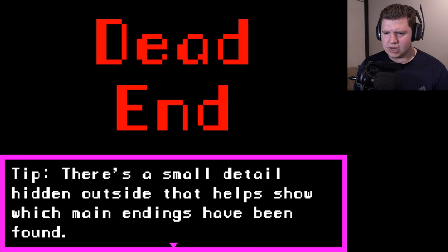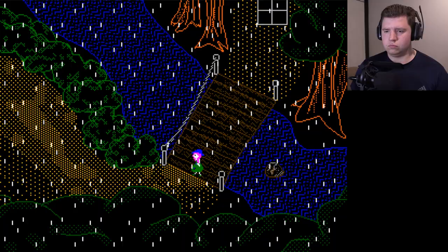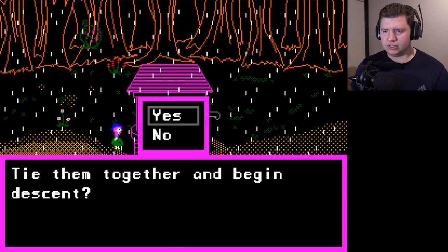There's a small detail hidden outside that helps show which main endings you have been found. Really! All right, this time I need to collect just five pieces of rope. Now there's another plant there — this one looks like it's just growing hot dogs. All right, now I have five pieces of rope. Let's see what happens.